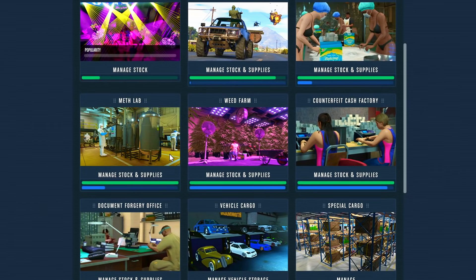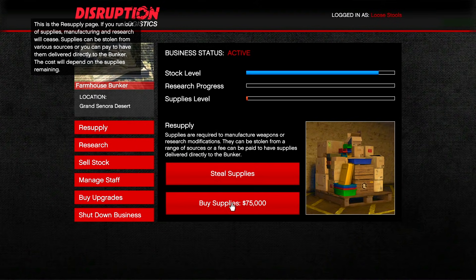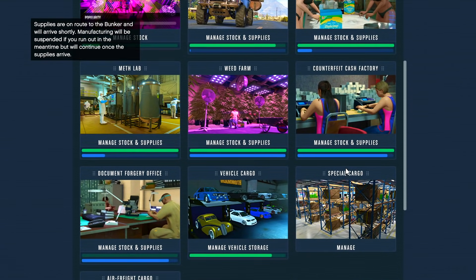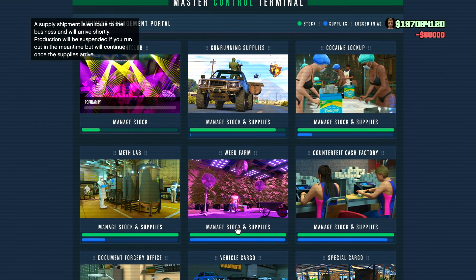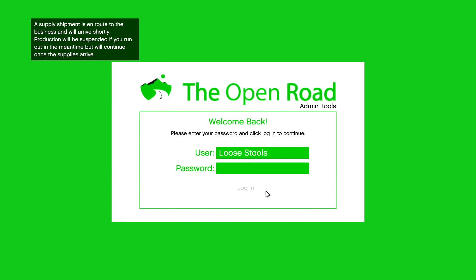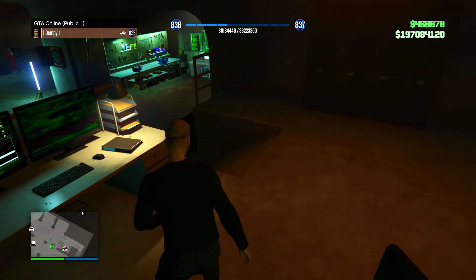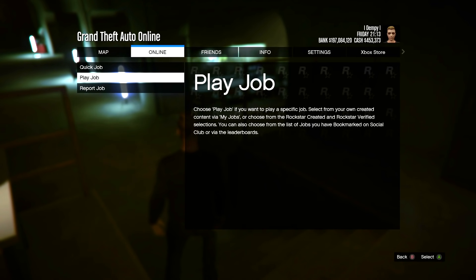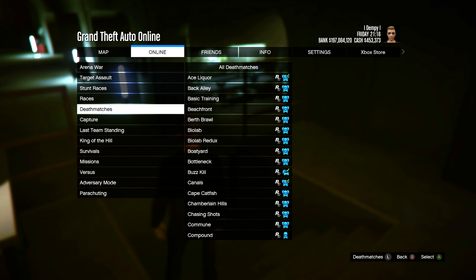My stock for this one is full - that's my cocaine. They're all full. I don't do the forgery anymore because you don't get enough money from that for it to really be worth the time. I'll buy more supplies for the bunker - that's almost full there as well. I've got all four of my businesses full, as well as my bunker, and my nightclub looks decently full as well - about 360k. So to start off with I think I'm gonna play a couple of these yacht missions, and then I'll message a couple of people to help me sell and do a little selling spree.